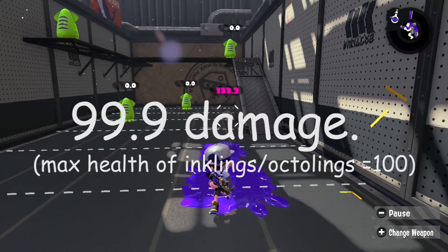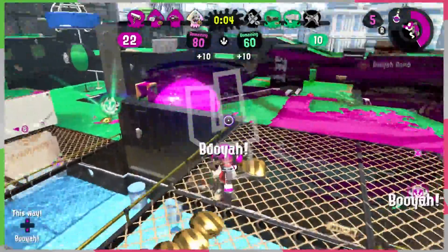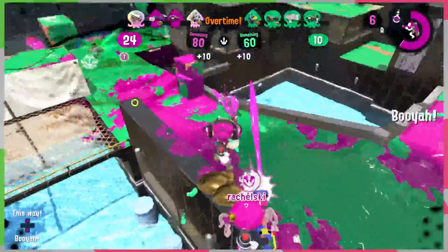Inklings and Octolings only have 100 health, so Main Power Up isn't really effective unless you use it on the Rainmaker's shield or just other players that are already damaged. And if there is a better use for it, please tell me in the comments below. To wrap up this quick discussion on the Splash-O-Matic, while this weapon lacks in power, it excels in covering ground due to its fast firing rate and accuracy, and it's also perfect for moving around any stage.